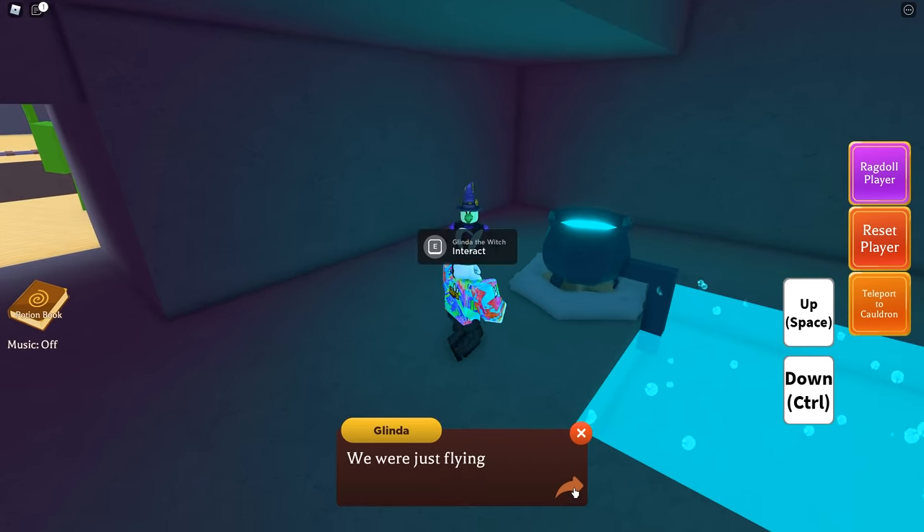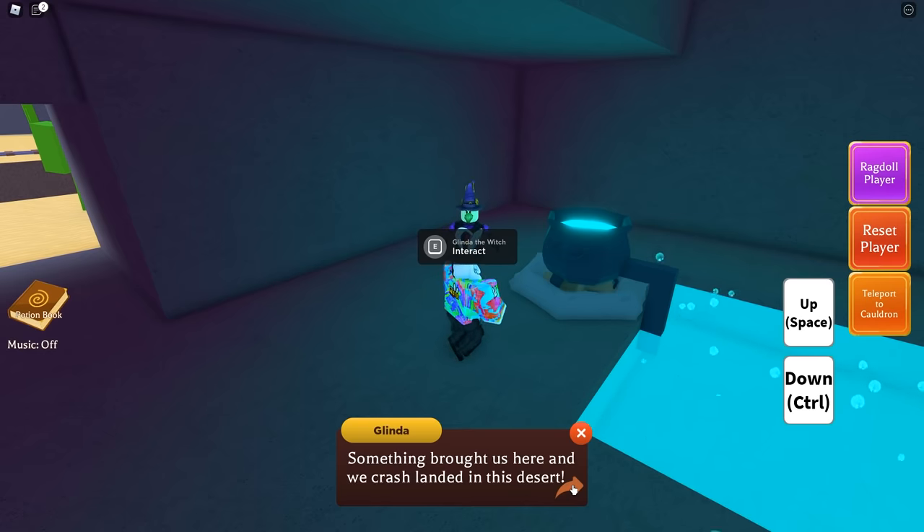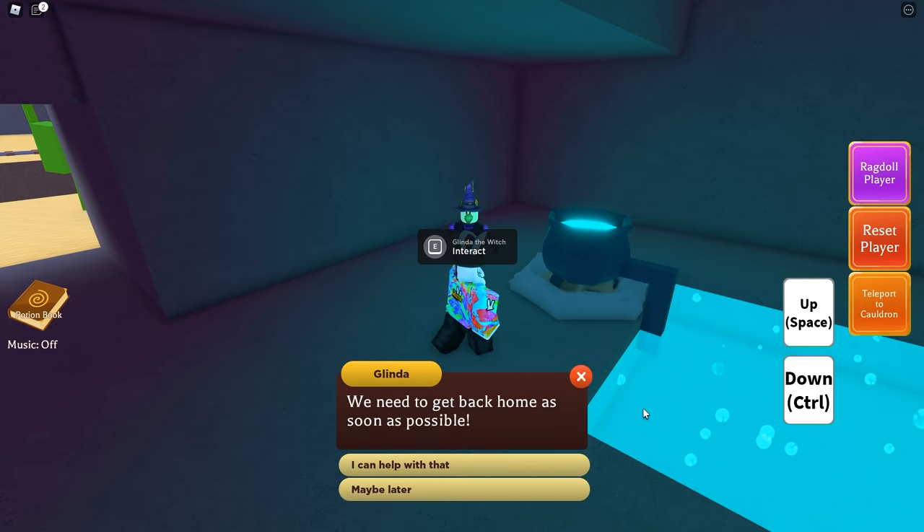The witch Glinda will be located inside — interact with her and she says: 'You there, can you help us? We were just flying through the mainland when suddenly something brought us here and we crash landed in this desert. We need to get back home as soon as possible.'